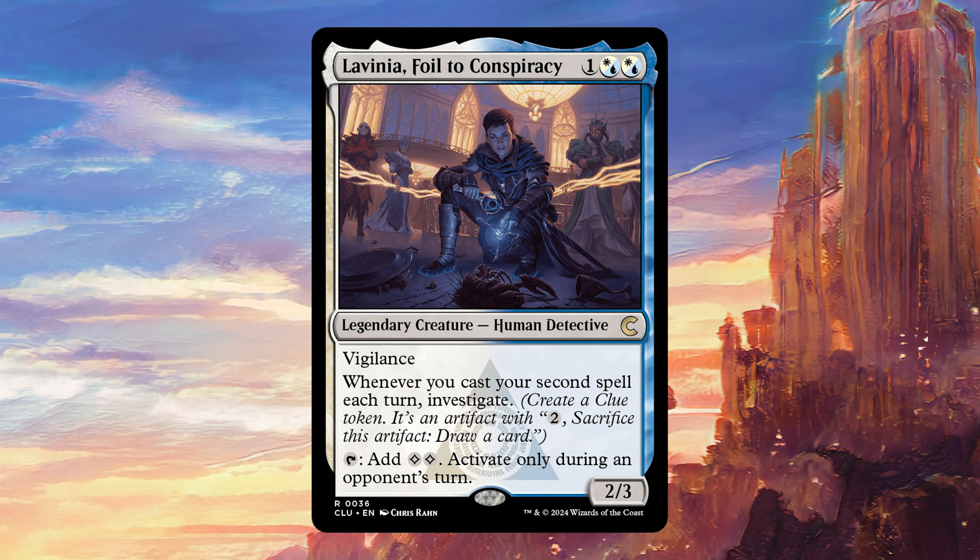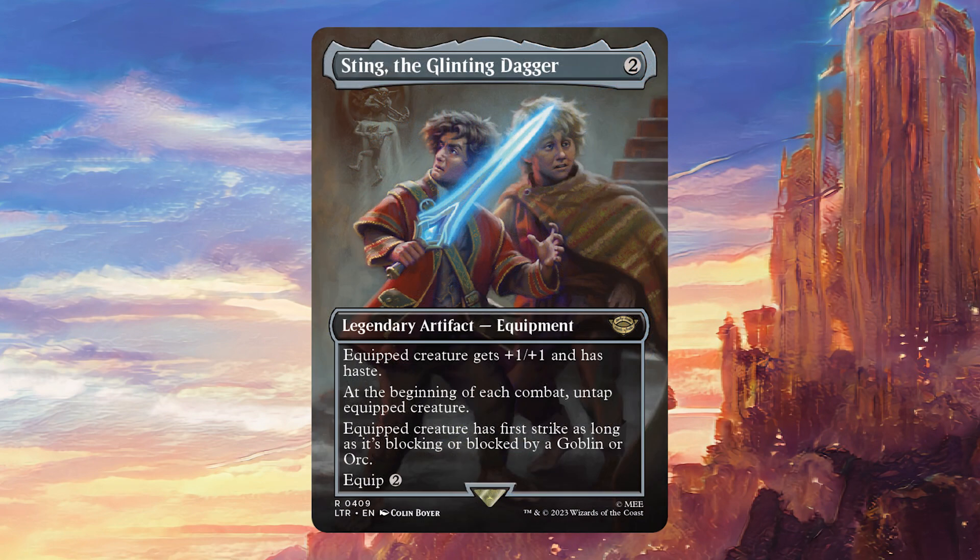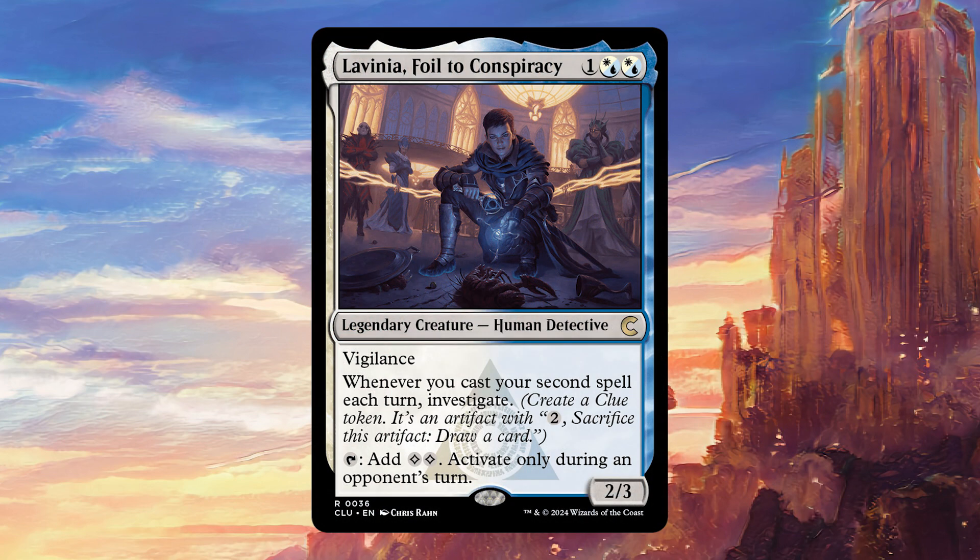But where it gets really nice is if you find any way to untap her during your opponent's turn. One of the best ways to do that is with Sting the Glinting Dagger, because you can tap it pre-combat phase during your opponent's turn to crack a clue token maybe, then it's going to untap again during their combat, giving you an extra two mana, which you can then use to crack another clue token, or for some activated ability, or just to leave up for interaction — and you can do this on every player's turn.